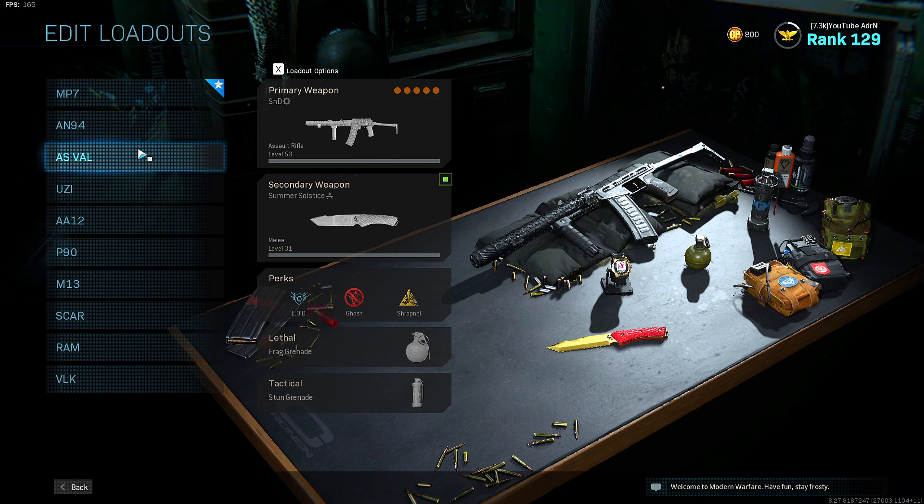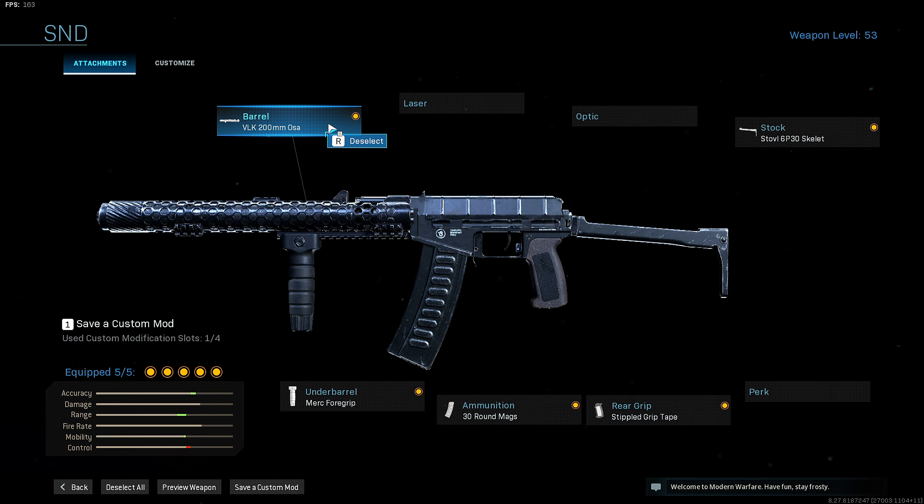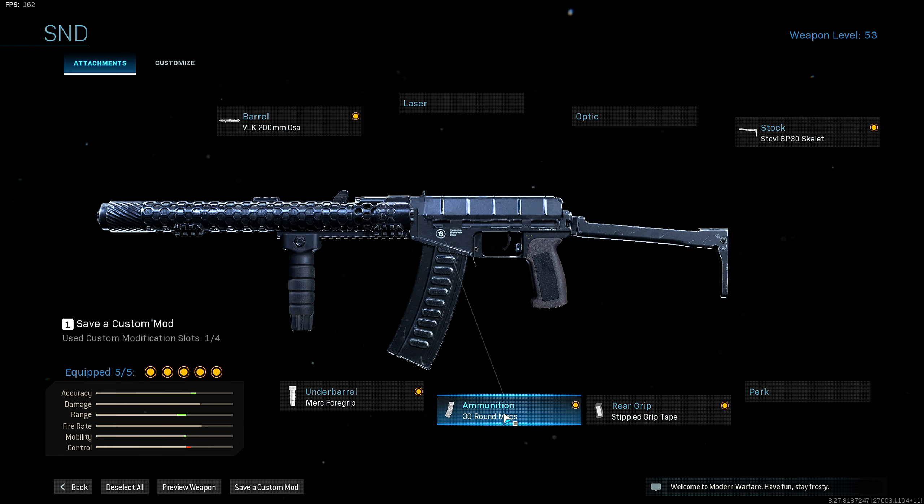On to the AS Val. For this AS Val setup I run the VLK 200mm Osa barrel, the Stovies 6P30 Skeleton stock, rear stipple grip tape, 30 round mags, and merc foregrip.